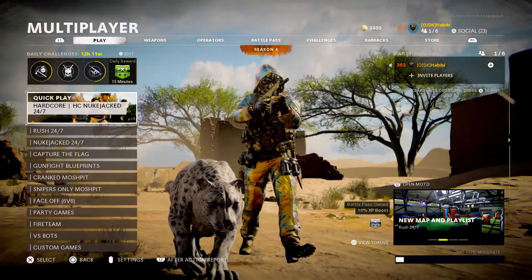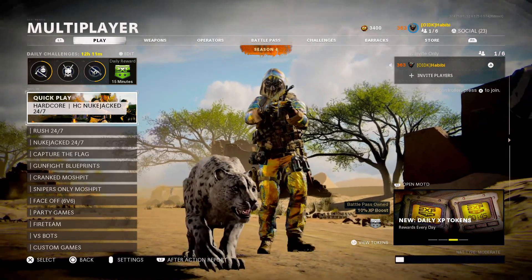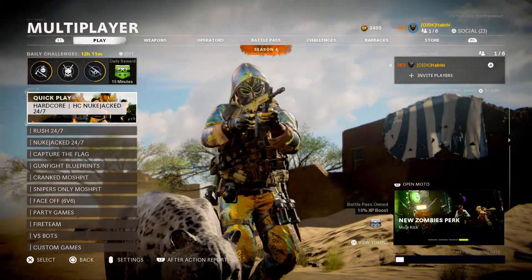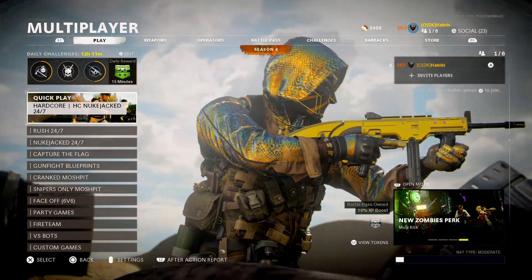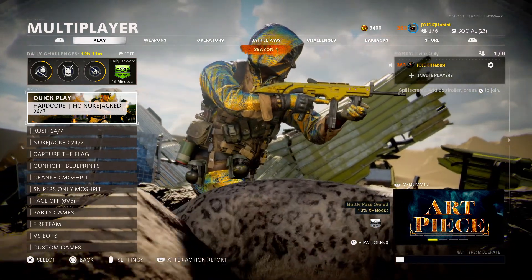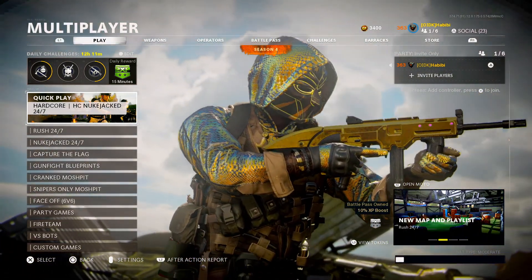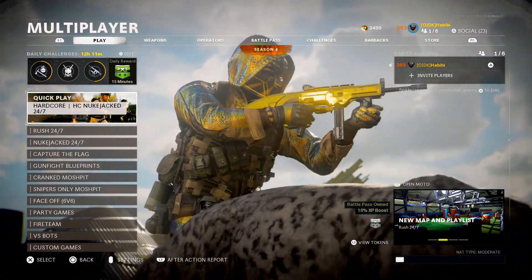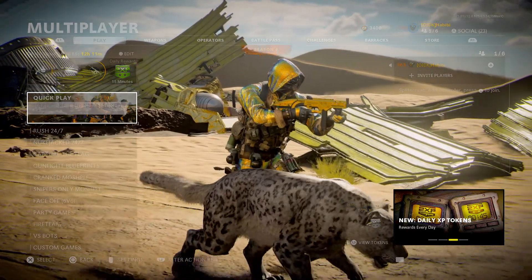Alright, today we're going to be covering the new FFAR update that came out with the Season 4 Reloaded update. It actually zooms out the iron sights — that's on a couple of the ARs. I did the XM4 the other day, so today we'll be showing the FFAR zoomed out iron sight. This thing is so much cleaner and better. It makes the gun more fun to use.